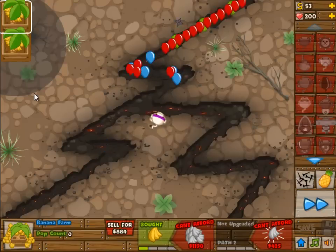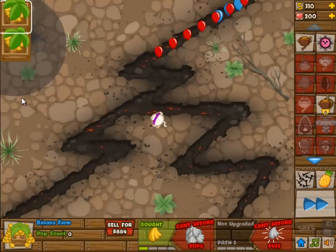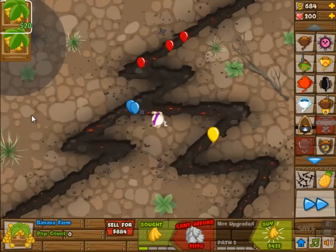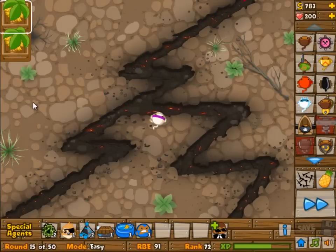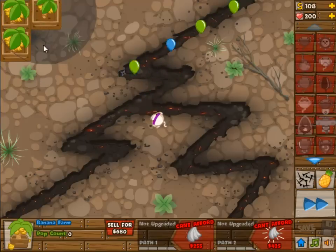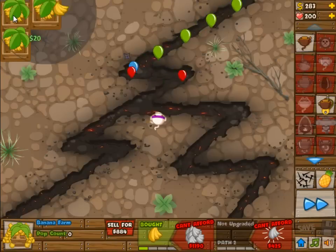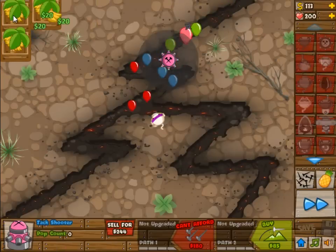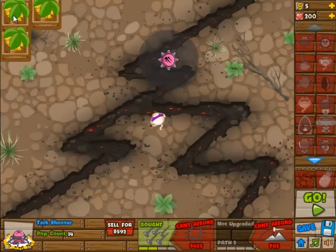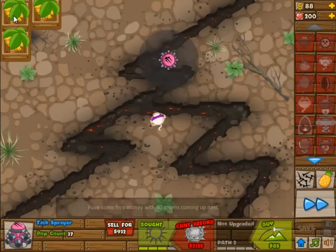It isn't really necessary yet but it makes it a little bit easier on your micro with the road spikes. I'm not fast forwarding for the moment because I want to get those banana farms going — the normal mode is so short that you have to build a lot of banana farms if you want to build something spectacular, and we're going for something reasonably spectacular, good for a normal playthrough.